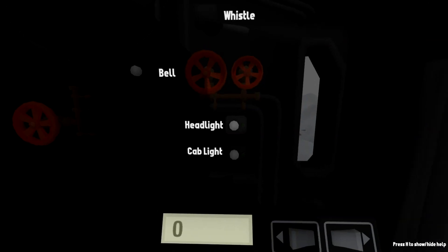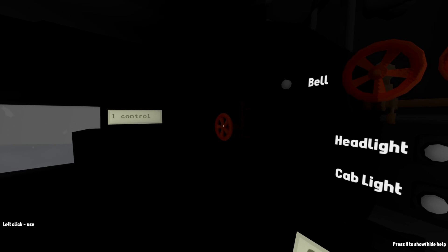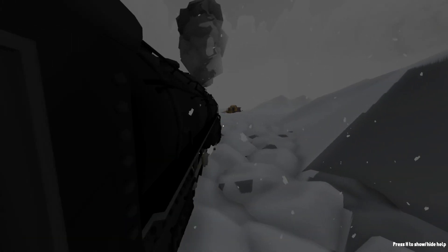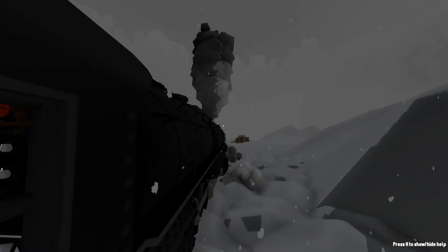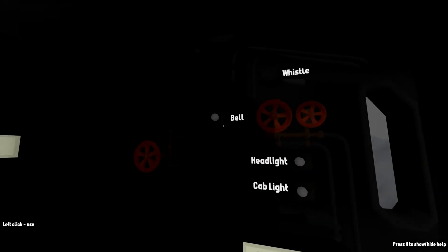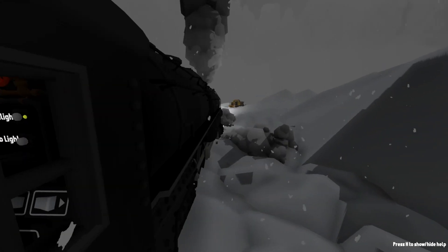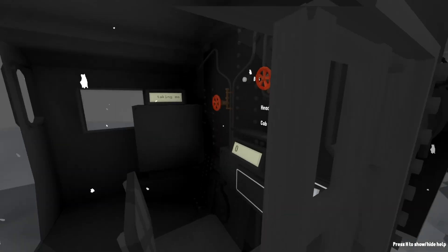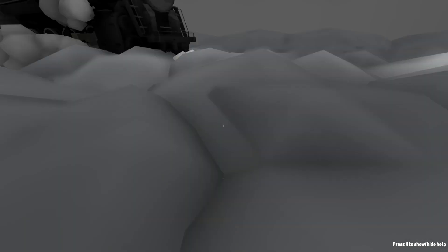Alright, so we're inside the locomotive right now. Let's go ahead and get our little pointy thing back. We have this — not entirely sure what that is — so yeah. We got this, and this as well! It lets the steam out everywhere — look at that, beautiful. We got a bell, we don't want that. We got a whistle. Amazing. We got some headlights, that's probably a good idea because it's dark. And we got some cabin lights, good. Alright, let's start moving forwards and I'll show you guys what it does.